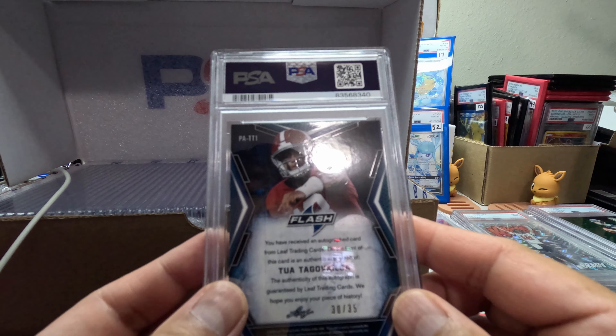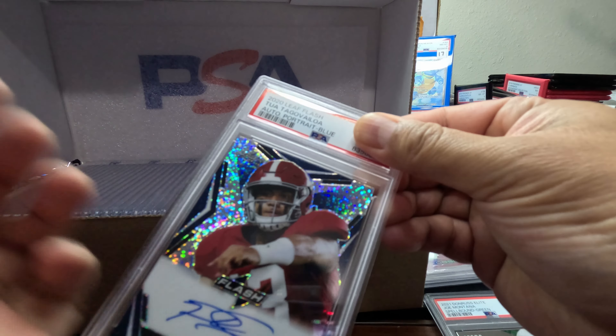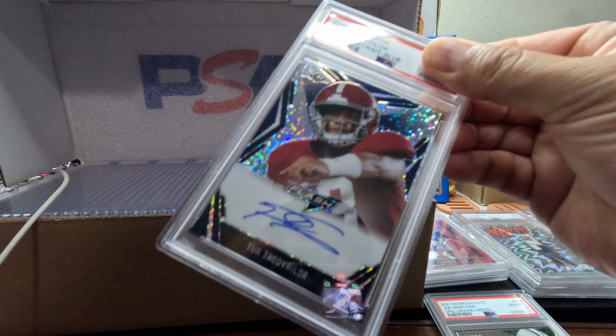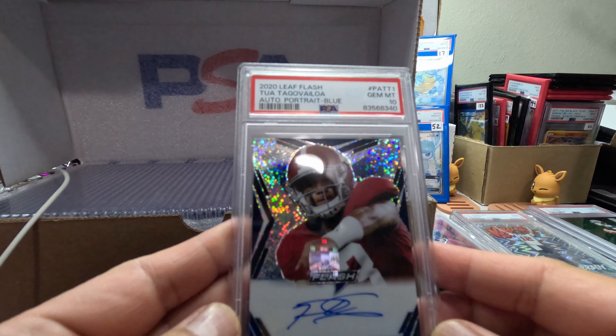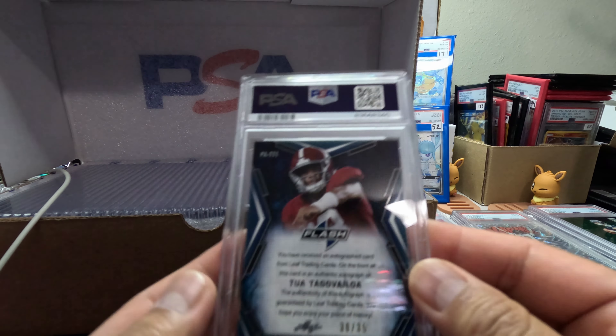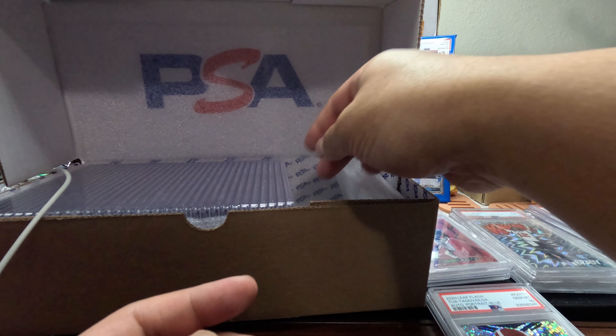Tua Tagovailoa — let's check it out. We got an autograph portrait blue, pretty neat — a Gem Mint 10! Not bad. Tua Tagovailoa, pretty neat. That's a nice hit.